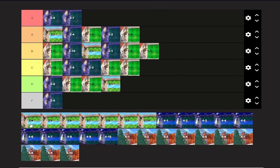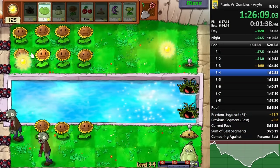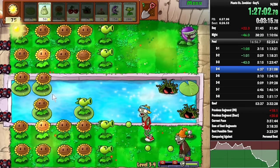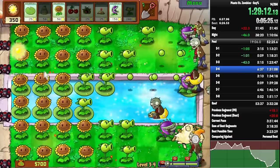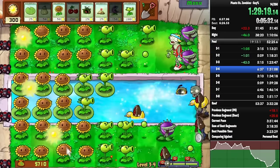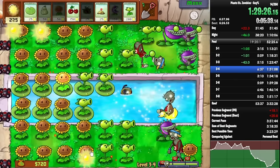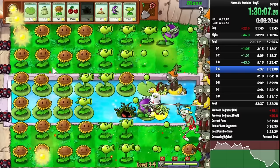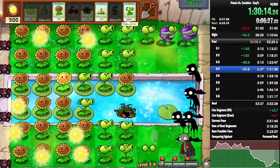3-4 is one of my favorite levels in the entire game. Three flags of non-stop aggression, sun management, Repeater management, instant management. You gotta keep track of your Potato Mine, your Kelp, your Squash, your Chomper, your Cherry Bomb — everything. There are so many ways to deal with zombies, and it's so satisfying when you get a fast time on this stage. And the same goes for most of these three-flag pool levels. There's so much management that my brain just goes crazy. I get a little dopamine hit every time I plant a Chomper down or kill four zombies with a Squash. Very easily at the top of S-tier.